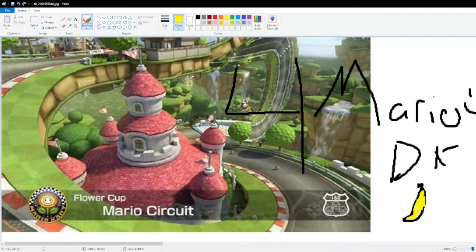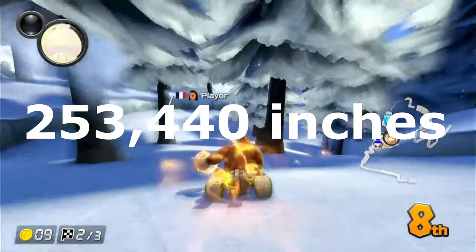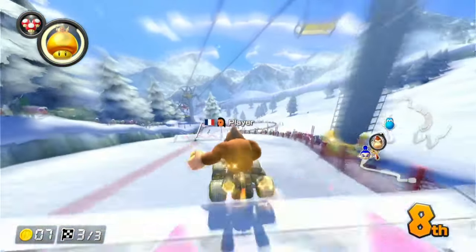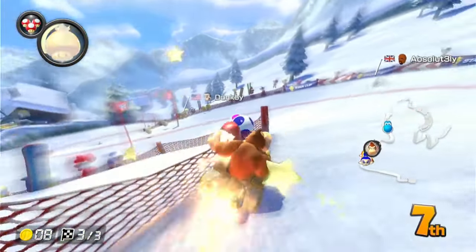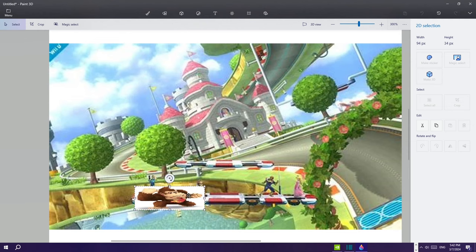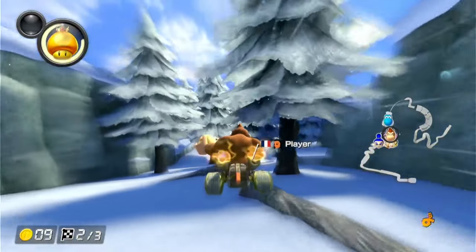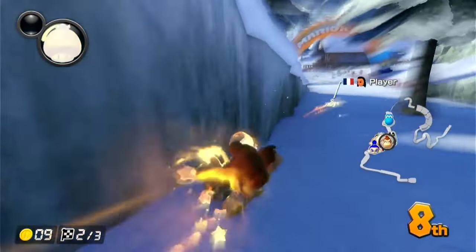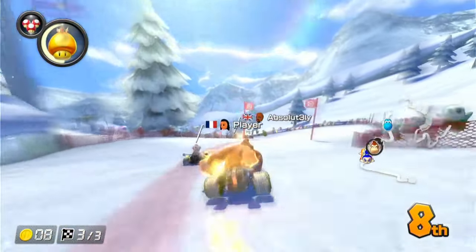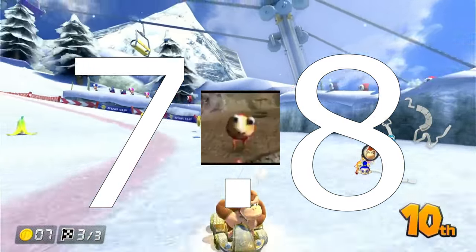Now, unfortunately for Donkey Kong, there are 63,360 inches in a mile — multiply that by 4 — yeah, that's 253,440 inches that he needs to travel on foot. If you divide this giant number by 9, which is essentially the amount of inches he traveled on the stage, you will get — and I'm doing this in real time — 28,160. Which means he would need to go across that stage 28,160 times in order to make up for a Mario Kart 8 Deluxe-sized Mario Circuit. Since it takes Donkey Kong 1 second to travel those 9 inches, it would take 28,160 seconds. Translating that over to minutes gives you 469 minutes of straight walking. Minutes to hours? It's going to take him 7.8 hours to go across Mario Circuit once.